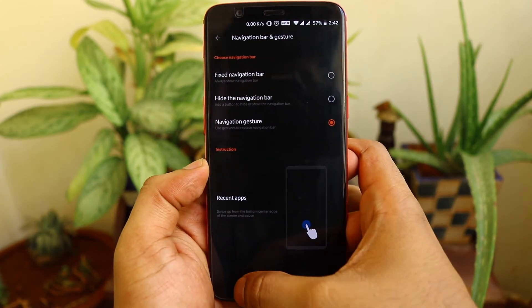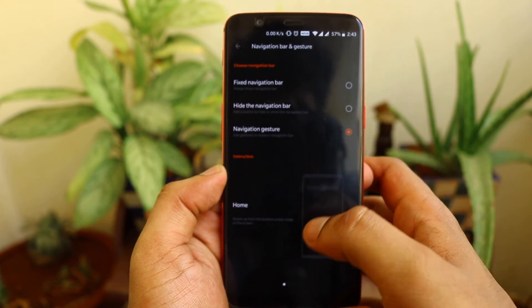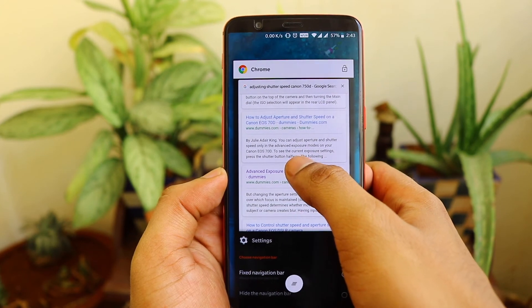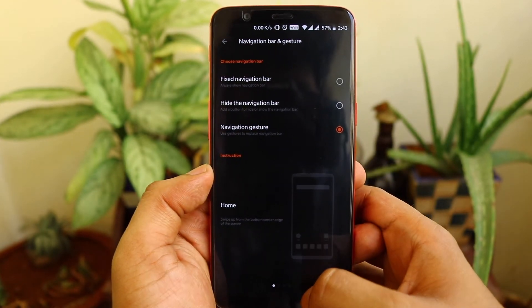The third option is navigation gesture, which is my favorite. The nav bar will always be hidden, even on the home screen, and you can use various gestures to navigate. This is pretty good because you can use the whole screen — especially when watching videos or movies — the nav bar will always be hidden, which is a great feature.